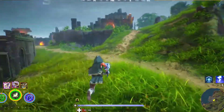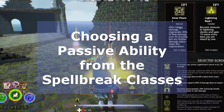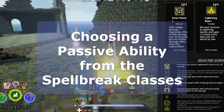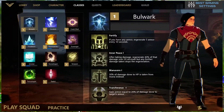Now let's talk about choosing a passive ability from the Spellbreak classes. At the beginning of a game in Spellbreak, you immediately gain access to two passive abilities. This comes with each of the Spellbreak classes. They have different effects, but mixing and matching them will give you the best advantage from the very start of the game.